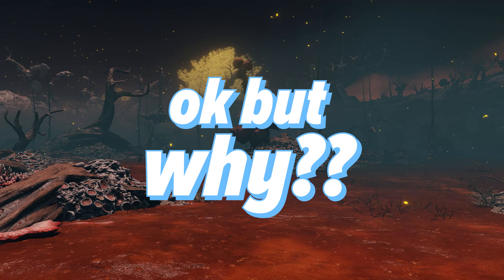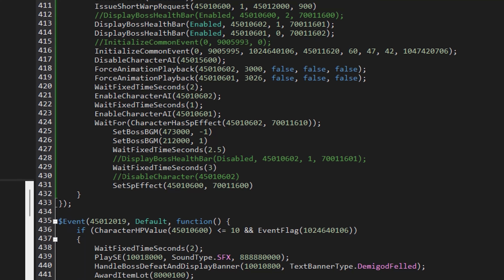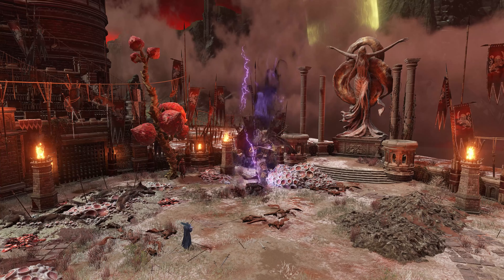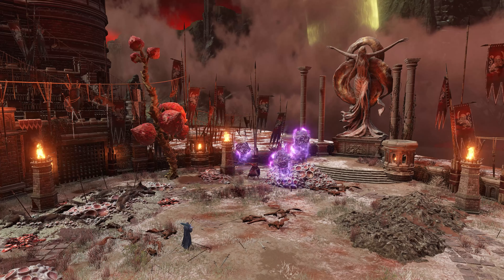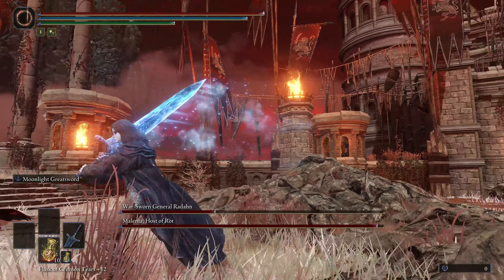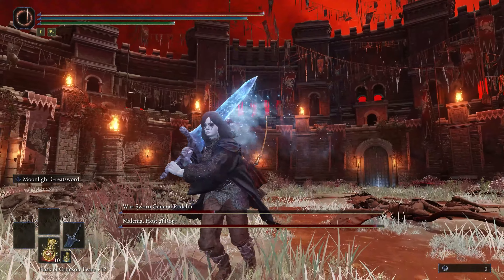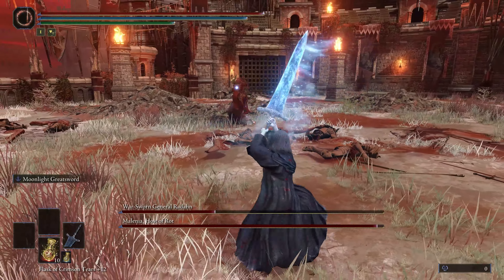Now that we know the how, let me explain the why. I'll start by disabling the block of code that makes Radon disappear. He goes up, and — where'd he go? Radon meteored down as he normally would, but because this is not in his regular arena, he ended up under the coliseum floor.